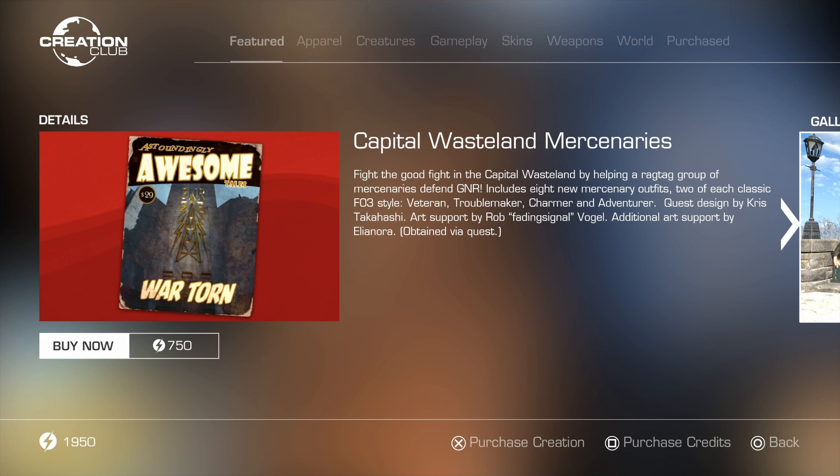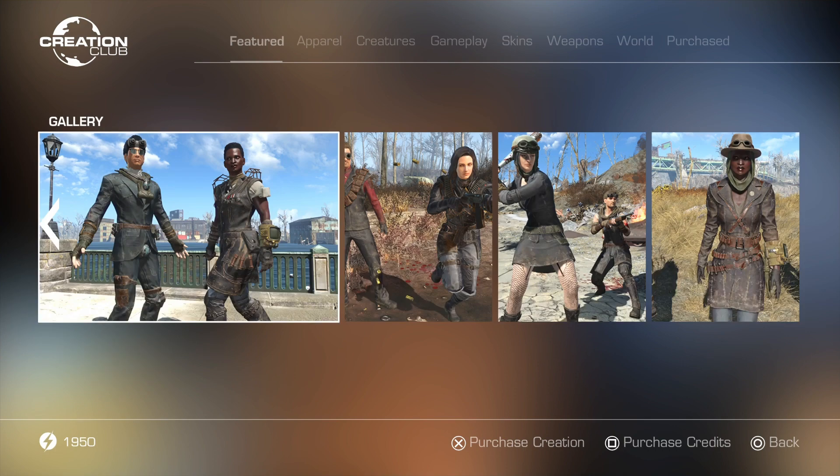You fight the good fight in the Capital Wasteland by helping a ragtag group of mercenaries defend GNR. This includes 8 new mercenary outfits — 2 of each classic Fallout 3 style: veteran, troublemaker, charmer, and adventurer. Quest designed by Chris Takahashi, art supported by Rob 'Fading Signal' Vogel, and additional art support by Eleonora. A lot of awesome mod creators here — a lot of people we've seen before making older mods and Creation Club content.